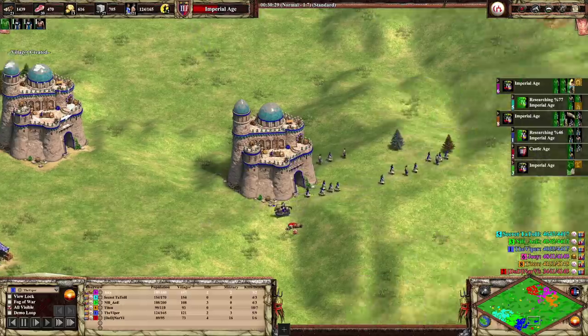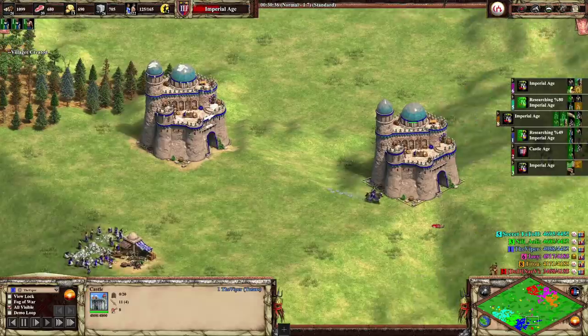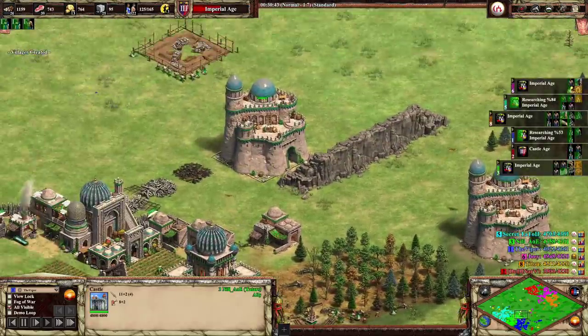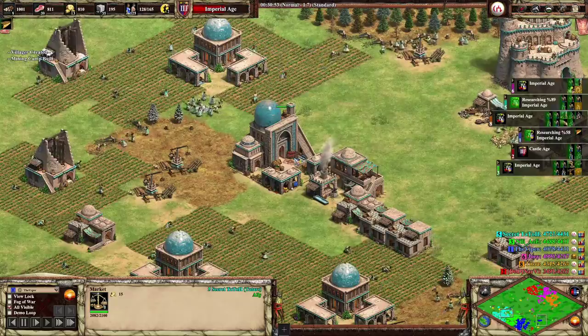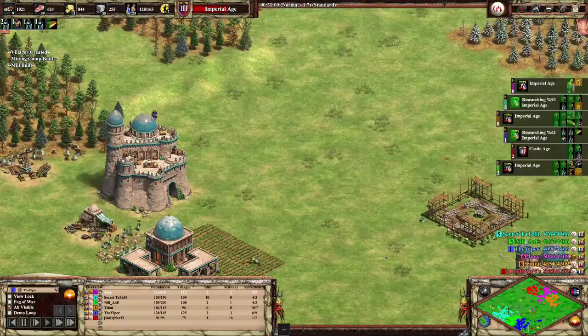This is a rather long game, and we get to see how the Camels do in many different situations. Viper is in blue — I'm sure you all know him, best player in the world. His pocket, good friend and teammate, is Nili AoE from Germany, also playing as the Tatars. And then we have Tatto Dolito playing as the Tatars in Teal. It's a 3v3 game.